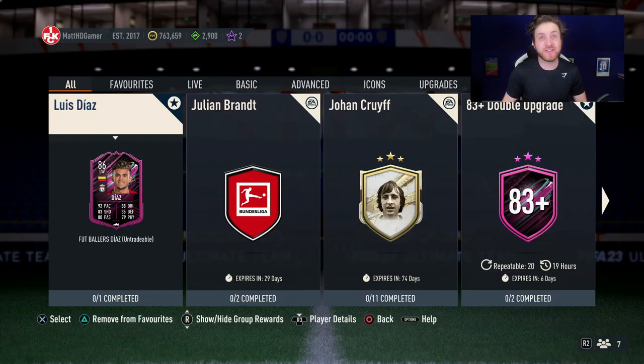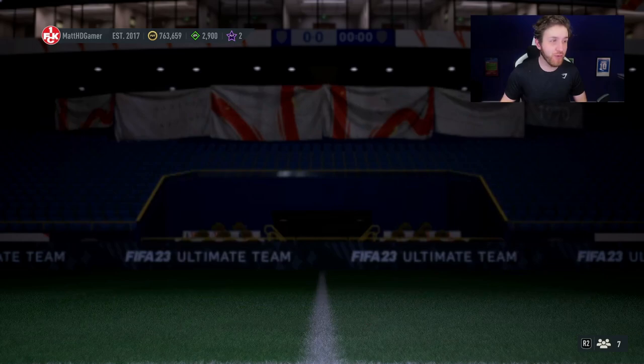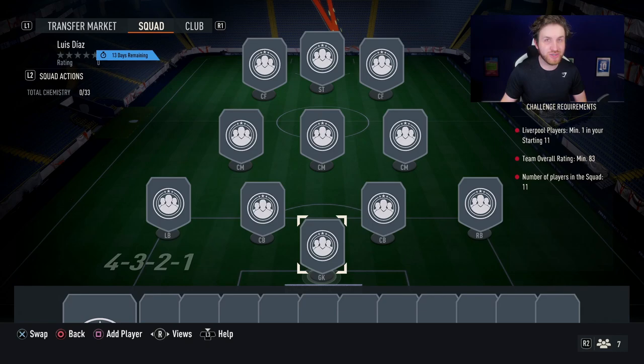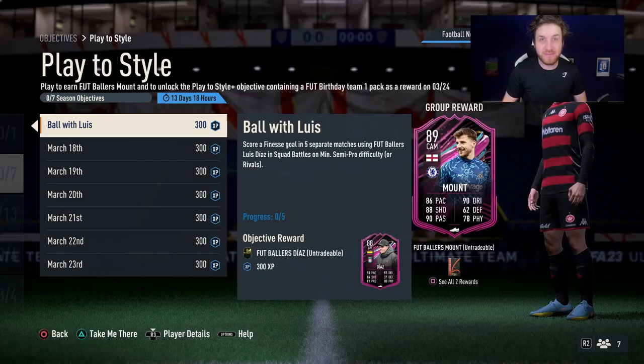This is not a FIFA myth guys, this is actually true. 86 Luis Diaz released as an SBC in FIFA in this brilliant new promo, and he does cost the price of an 83-rated team. And I'm going to show you how to not complete this SBC at all — you don't need to complete this SBC. Yes, you can unlock the 88-rated version of Diaz without completing that SBC.